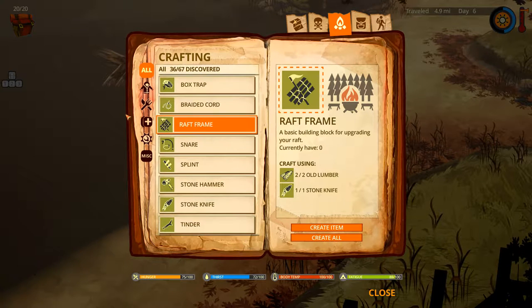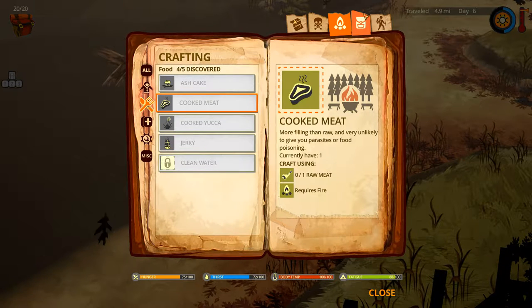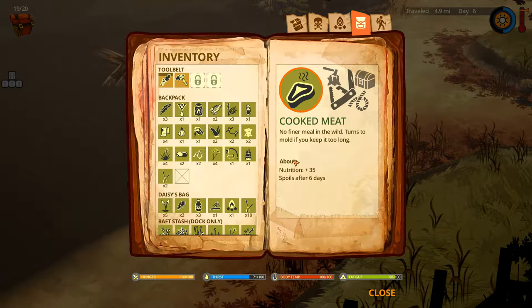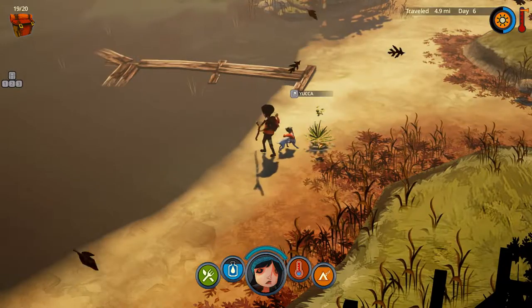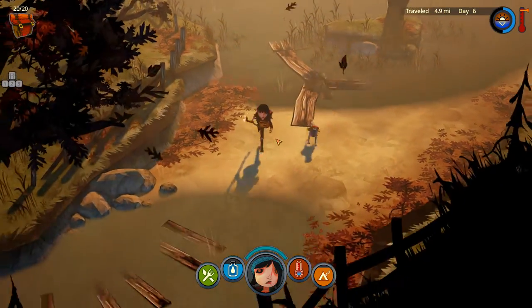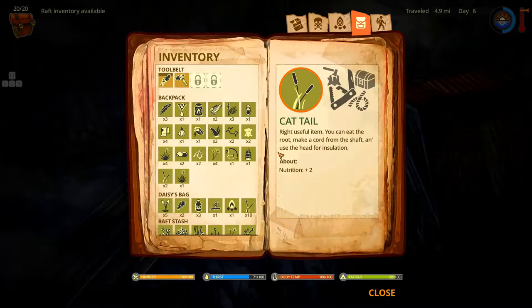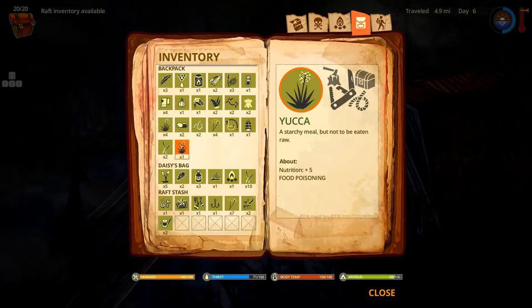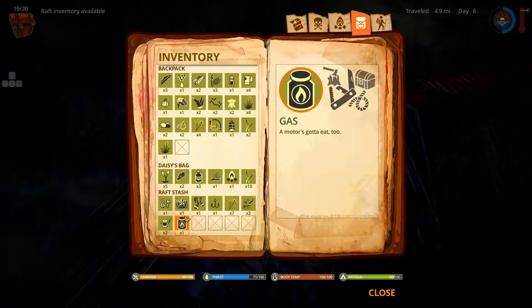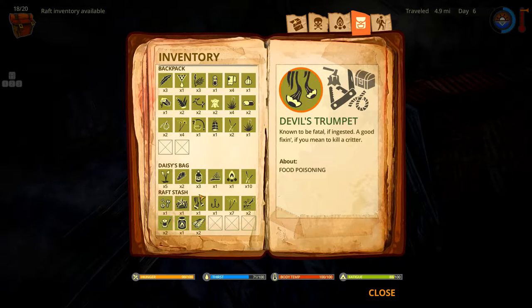I thought we had more salt — what the hell? Oh, I don't have raw meat because I already used it. Might as well — I do need room. We need to start throwing things back into the raft. Please don't start raining again — we don't need that. Game, calm down. Cool your tits. Really?